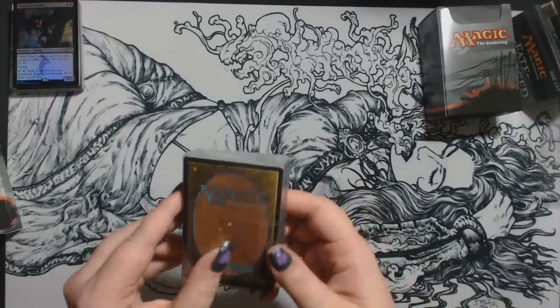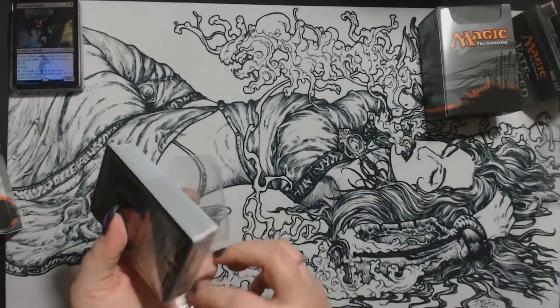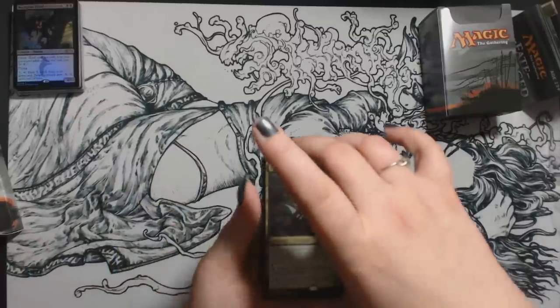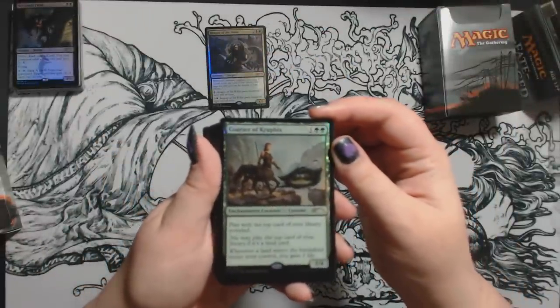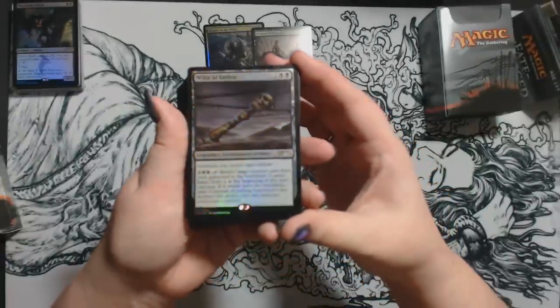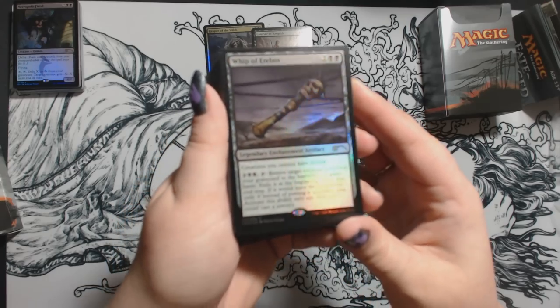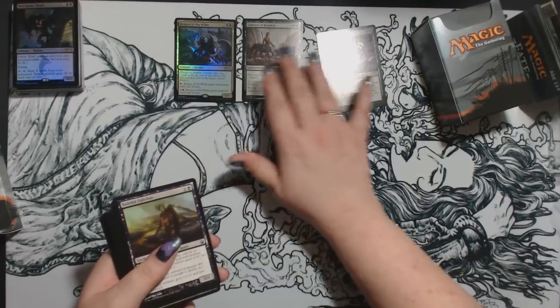Now our Profit deck. This will also have three alternate arts. Our first one is Reaper of the Wilds, then a Courser of Kruphix, and a Whip of Erebos. I actually really like this Whip of Erebos alternate art — I like it better than the other Whip. It's a pretty cool looking Whip. Those are the three alternate art promos.